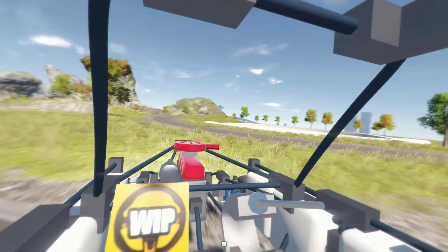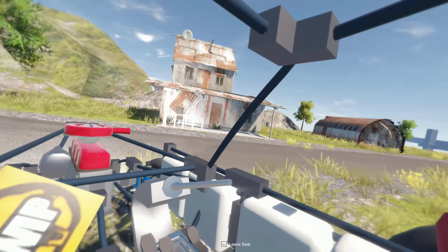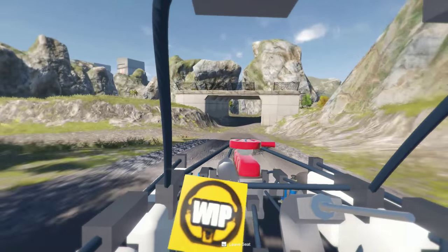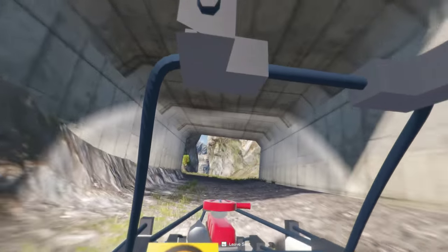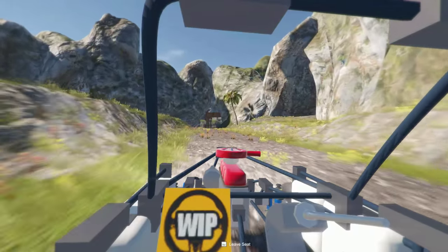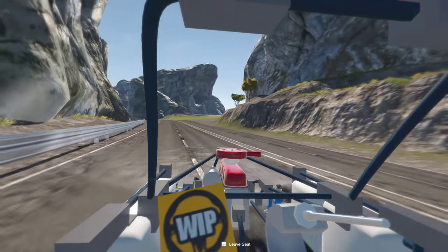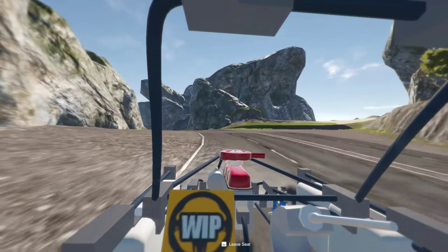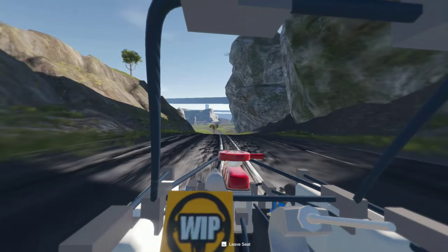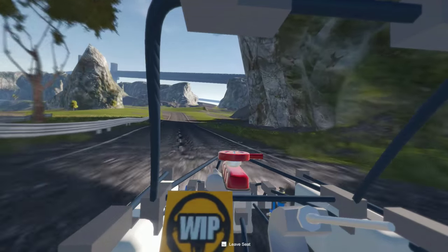I want to show you things like these props going into the world to bring it to life. We have a helipad over here where you can land helicopters, harrier jets — whatever you can dream of and build. That's what Homebrew Vehicle Sandbox is about: the freedom to build pretty much whatever you want and do with it whatever you want. Our motto is to dream, build, and enjoy, and that's what we want people to do in this game.